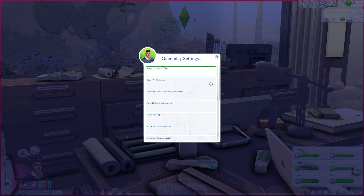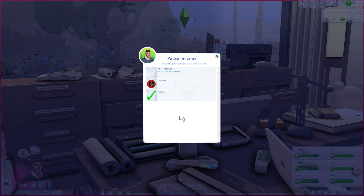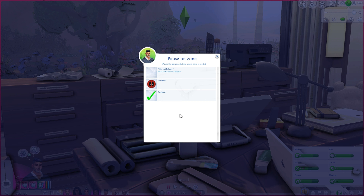Pause on zone is another one I use every single time. It allows the game to always load paused — when you come into a household or travel from one lot to another, it will be paused when you arrive. So you don't have to worry about sims immediately doing things you don't want while you're not watching. I've been using it so long I don't remember what it's like without it.